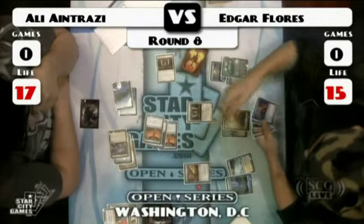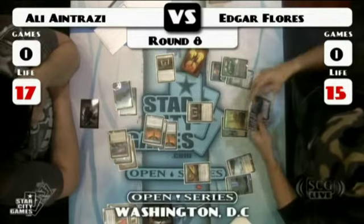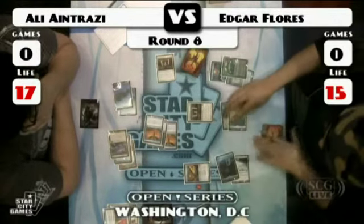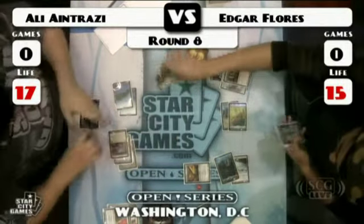Trying to figure out how he killed Jace with two Thrummingbirds and a Grand Architect — because the Thrummingbirds are pumped by the Architect. That's right, that's what it is. And Day of Judgment hits.